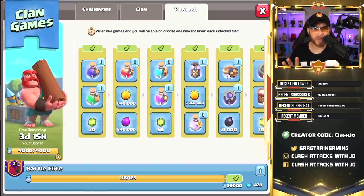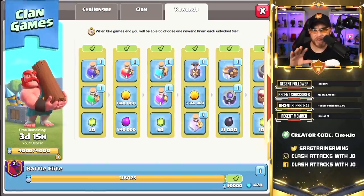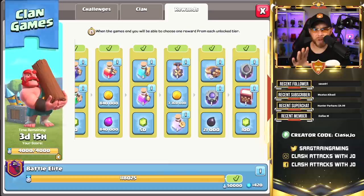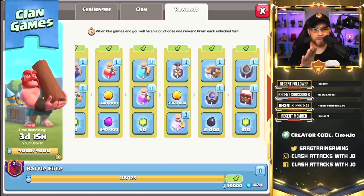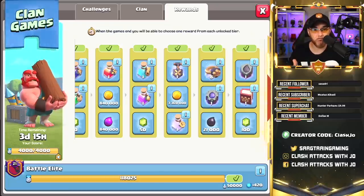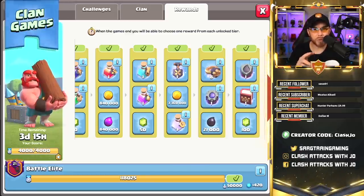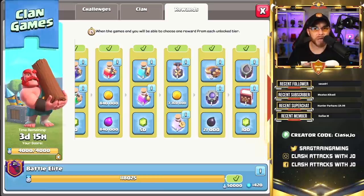For Clan Games rewards, I'll more than likely claim the Training Potion, Hero Potion, Builder Potion, sell the shovel for 50 gems, and claim the Rune of Builder Elixir and that Book of Heroes. I also maxed out my Clan Games points, so I can claim an additional reward — more than likely the Rune of Dark Elixir, since we're going to Town Hall 11 and I'll need to do two hero upgrades immediately. So I need to spend one book in order to claim that book.